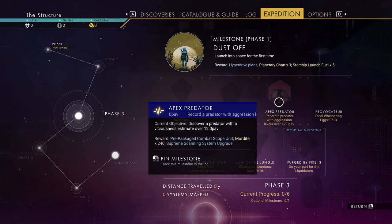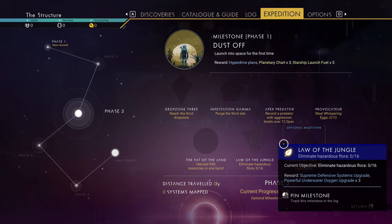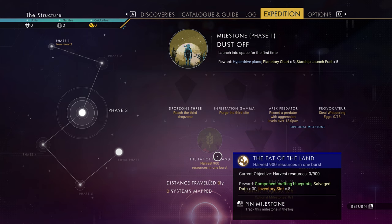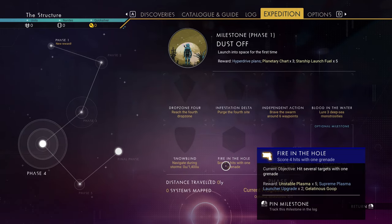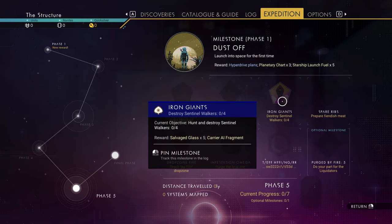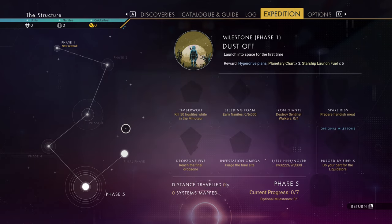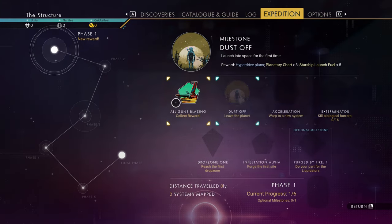Eliminate 32 sentinels, which is also on this planet. Record a predator with aggression levels over 12. Steal whispering eggs - you can do that here. Eliminate hazardous flora, that's also very simple. Harvest 900 resources in one burst - I'm assuming that's talking about deposits with the terrain manipulator, so just make the terrain manipulator super small and go mine a large deposit. Navigate during storms, score four hits with one grenade - you could probably do that if you find a grenade launcher or plasma launcher. Burn nanites. Destroy sentinel walkers. Honestly a very straightforward expedition - you could knock this out in like an hour if you really know what you're doing. Let's go ahead and collect the first reward.